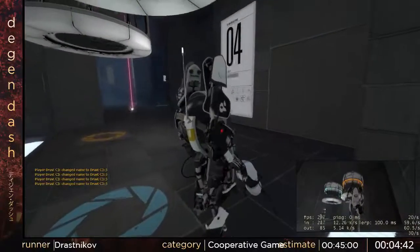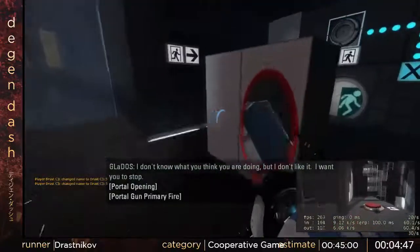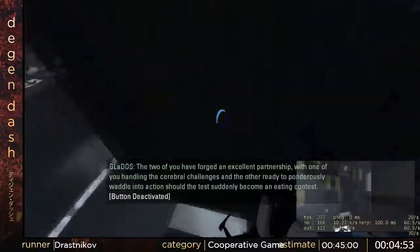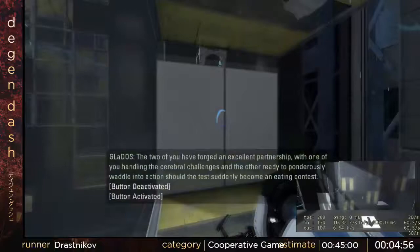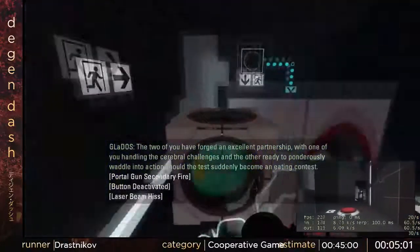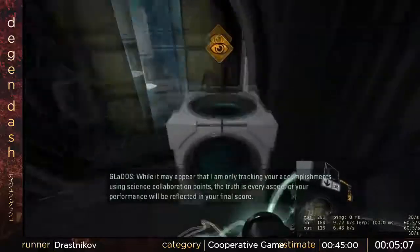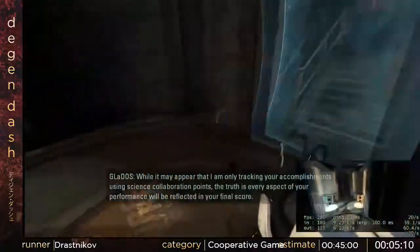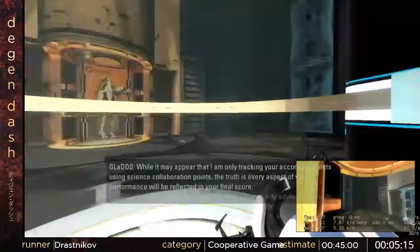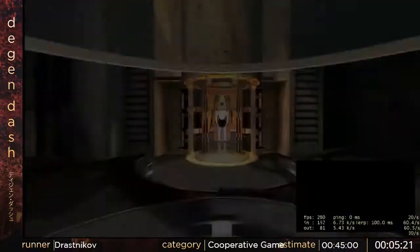This is Rat Maze. At the beginning it tries to make us do a taunt, so I hopped away and did the aerial taunt again because the game just wants you to do a taunt. Something to note at the end of this stage — this laser thing wants you to shine the laser into that to open the door, but the door just opens immediately as soon as you connect the laser and then it never closes. So we just have him come through with the cube, shine the laser, it opens immediately and stays there. It's pretty great.